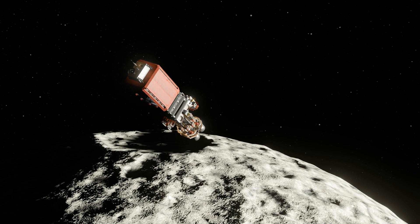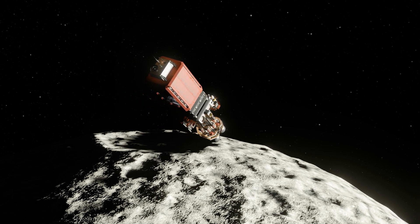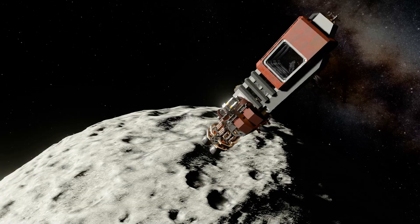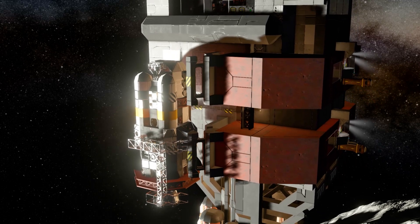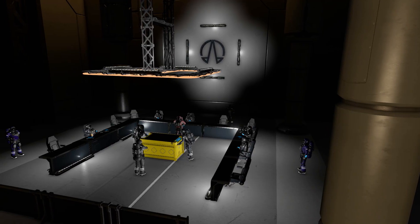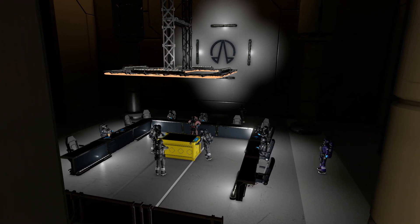Next, you have the Outer Planets Alliance Miller Mobile Construction Barge. This one is probably my favorite. It represents the tenaciousness of the Belters and also their ability to reuse things. So this one is not a station, but rather a giant mobile ship. And yes, it is named after Josephus Miller, the Belter hero.